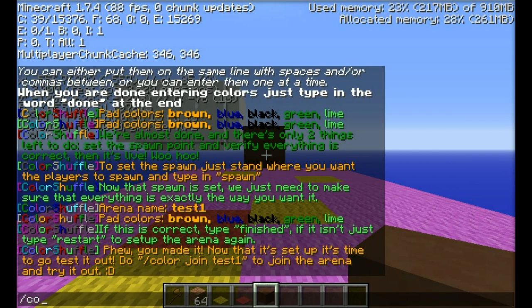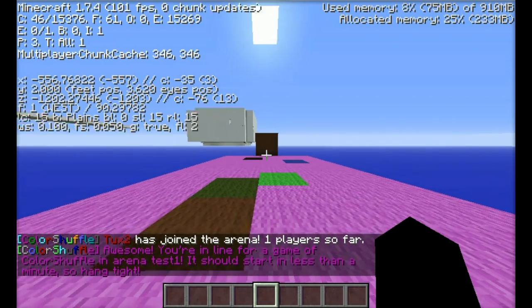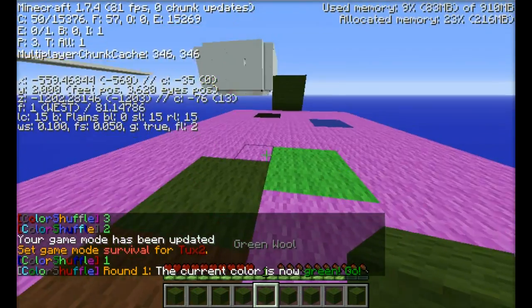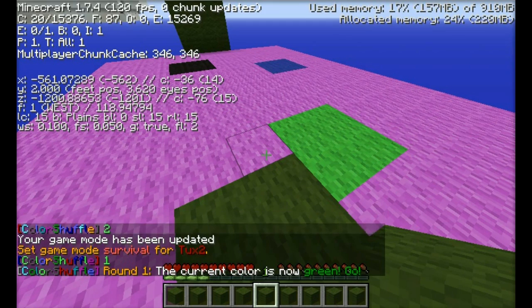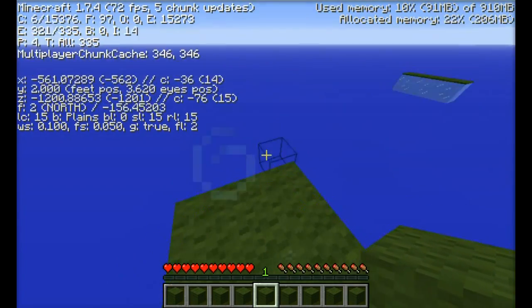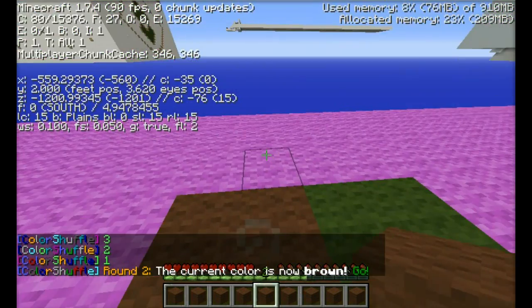So now we can actually test our arena. And you can force start it as well. There we go. Probably helps if I'd be in survival. So it's dark green. Some things that you need to make sure of is that you don't have any other blocks underneath the Color Shuffle Arena, because if you do, then it's going to cause trouble.